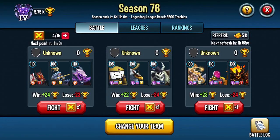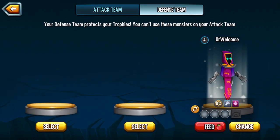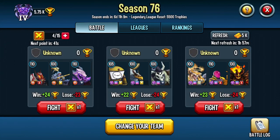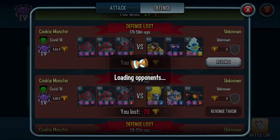First thing you want to do is make sure that your defense team is absolute garbage. You want a level 4 or lower — level 4 is my lowest monster possible. That's basically so a lot of people attack you, so that way you can go into your defense team and take revenge on all of them.